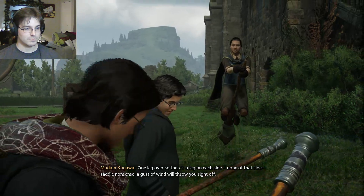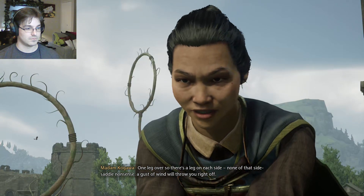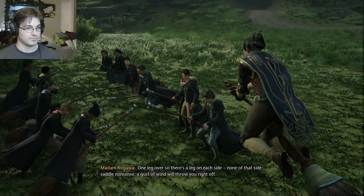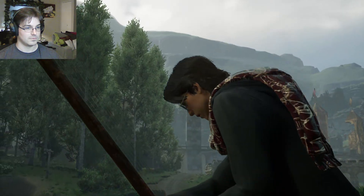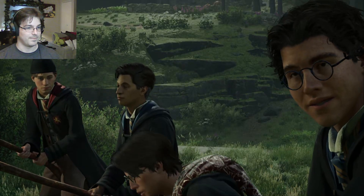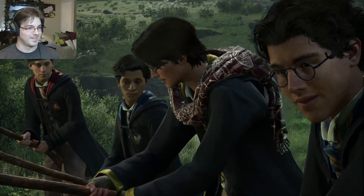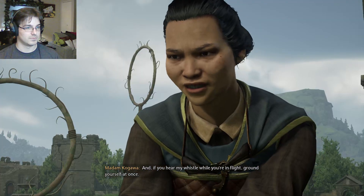One leg over, so there's a leg on each side. None of that side-saddle nonsense — a gust of wind will throw you right off. Better follow the example. And if you hear my whistle while you're in flight, ground yourself at once.